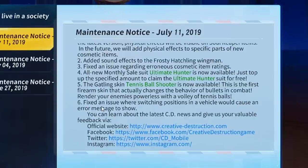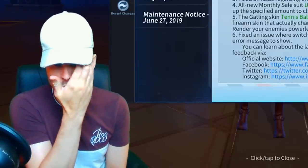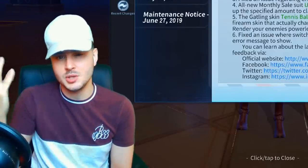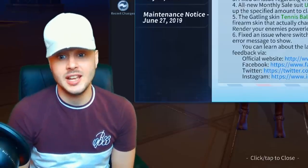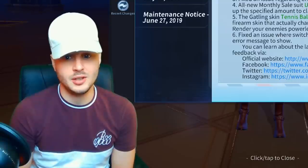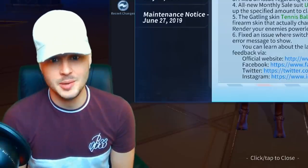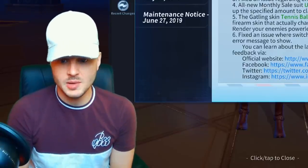Number six: they fixed an issue where switching positions in a vehicle would cause an error message to show — basically when you switch seats it would cause lag and freezing. This isn't the biggest update because I think they're saving the biggest update for playground mode, which is coming out this month. Can't give a specific date, but it is coming this month.